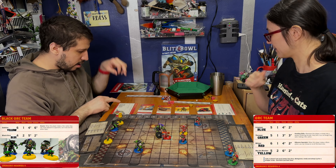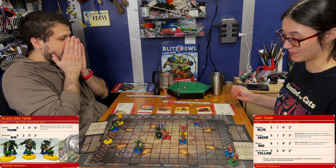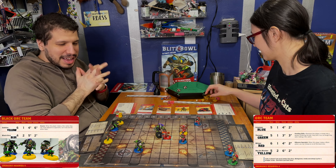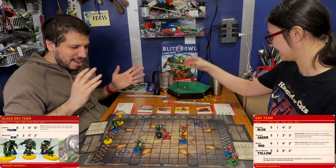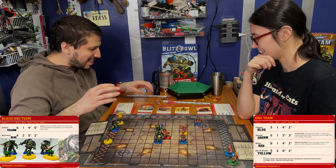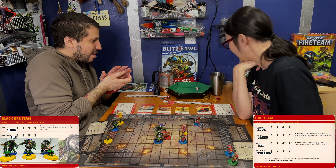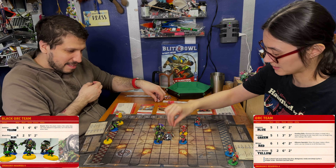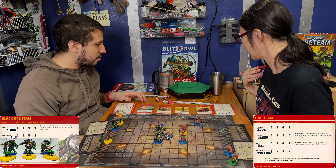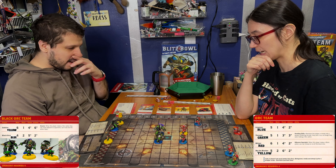My black orc is going to mark and then tackle, and he has two block dice. Two misses. Oh, man. I should have assisted him and I would have had a third. That hurts. So that was one fail. He is going to mark and try to tackle, and now they get a third dice. Three misses. Crunch. He's down, and my red guy has two armor so I need three. One. Woo! He's out — that's two.